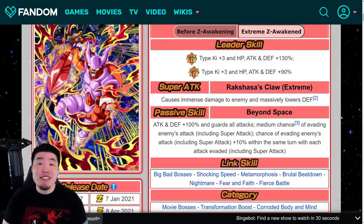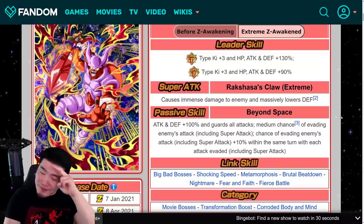That pretty much does it for today's video. Let me know in the comments what you think about his details — were you expecting more or are you fine with what we got? Hopefully this video helped you prepare for the Janemba EZA, especially the team building aspect. If you liked today's video, make sure to like it, and if it's your first time on the channel, hit that subscribe button to join the Tiger Squad and turn on notifications. I'm Tiger with Tiger Uppercut Media, signing out.